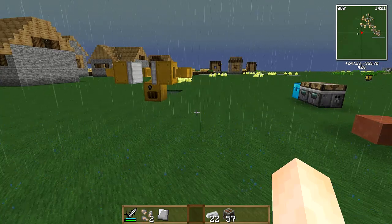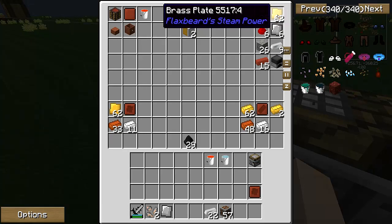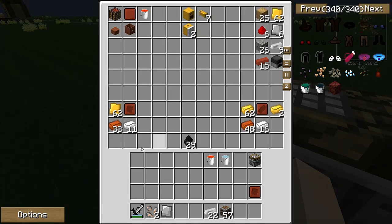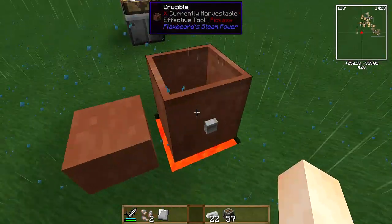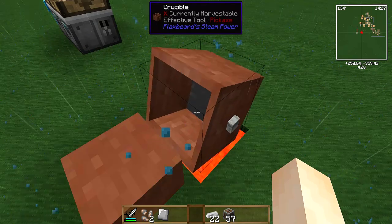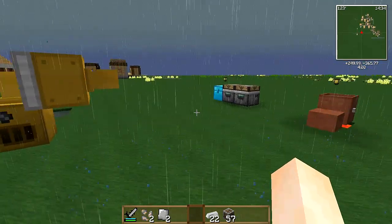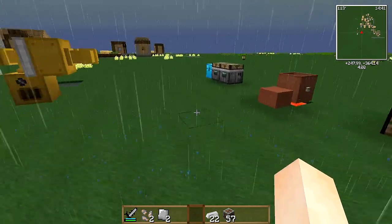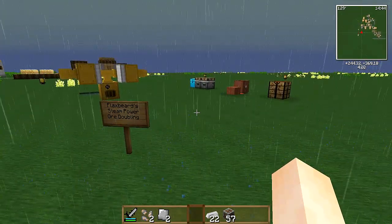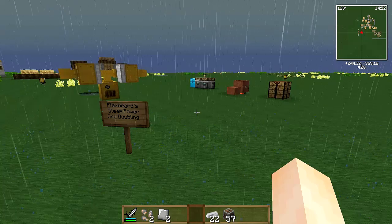But when you look at the resources it takes, you're still going to need 62 brass plates, so you'll need to do quite a bit of mining to get enough copper and zinc, plus the time it takes to actually make the plates, which is kind of slow. So you spend a lot of time doing it — but essentially, that's it. You can now jump into Flaxbeard's and get your ore doubling on. That's it for today, thanks for watching!